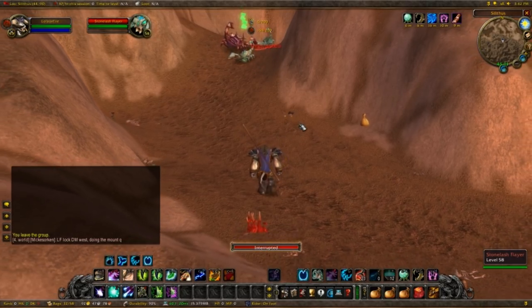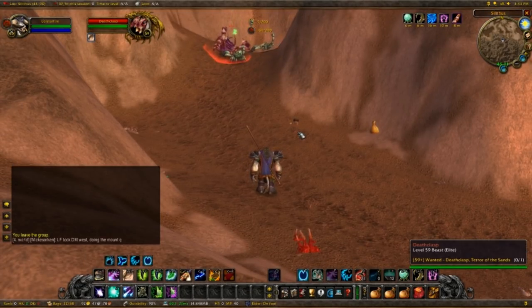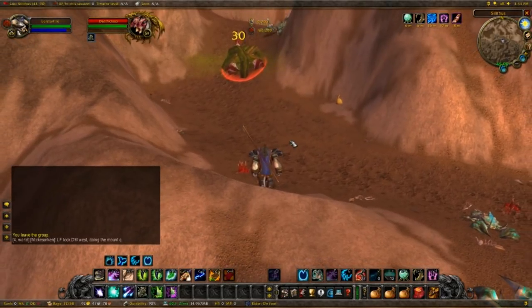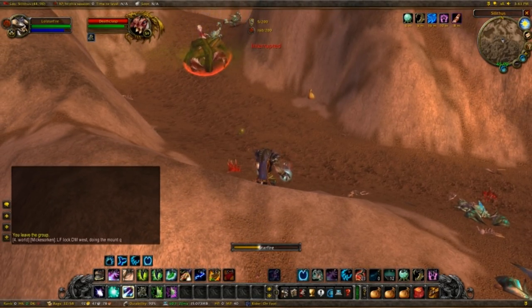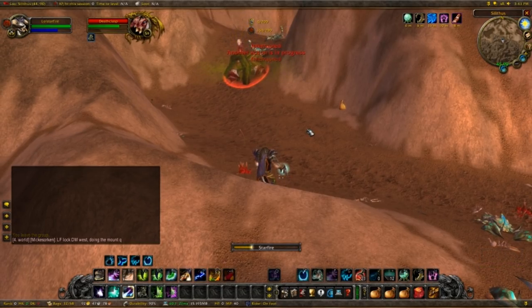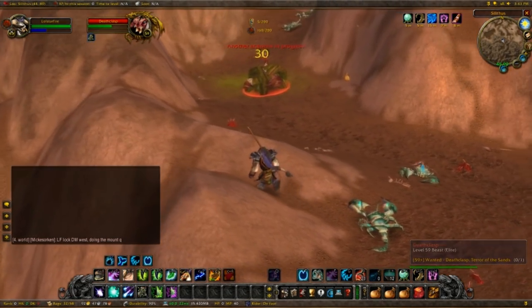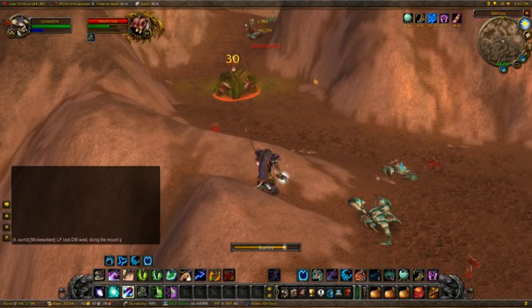Interestingly, I cast Sleep on Deathclasp and it looks like the adds didn't get pulled — I got really lucky here. So all I have to do now is just slowly kill Deathclasp. Normally you would sleep Deathclasp, root the first add and kill the second, then re-sleep Deathclasp and kill the other add. Once that's dead, root Deathclasp and slowly start killing him with Starfire — the way I'm doing it right now. Keep roots up and keep an eye on your mana. I'm doing this as feral spec, so if you do it as balance you'd kill him a little bit faster, but even with feral it's pretty easy.